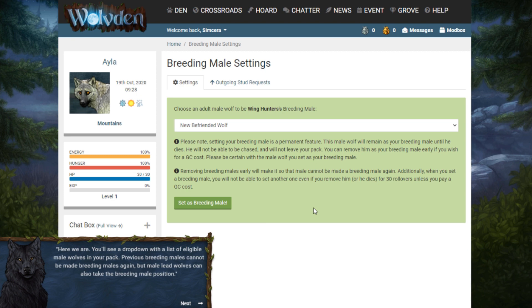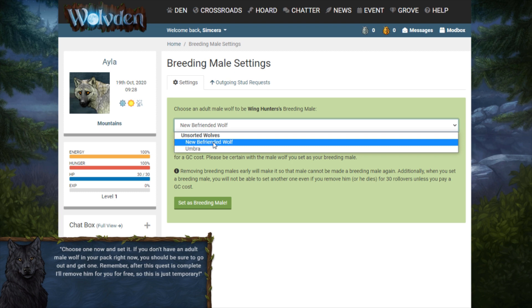Here we are — you'll see a drop-down with a list of eligible male wolves in your pack. Previous breeding males cannot be made breeding males again, but male lead wolves can also take the breeding position. Choose one now. If you don't have an adult male wolf in your pack right now, you should go out and get one — remember, after this quest is complete I'll remove him for free. Can I use the one I set as my pup sitter? I'd rather choose Umbra.